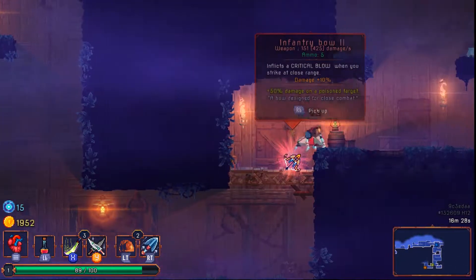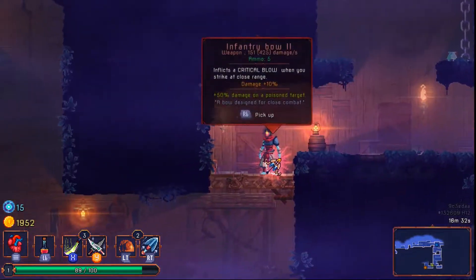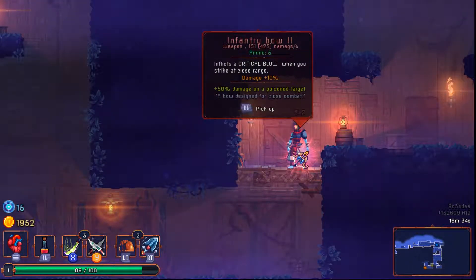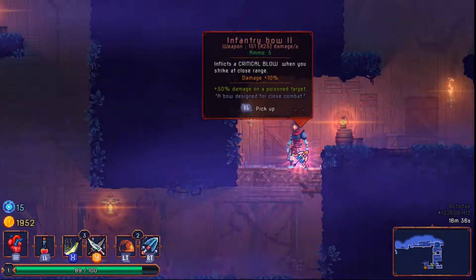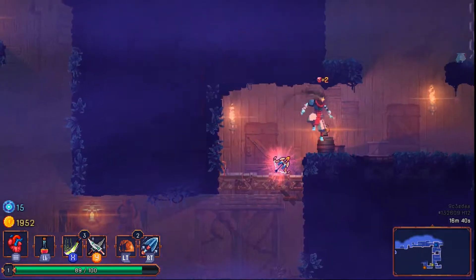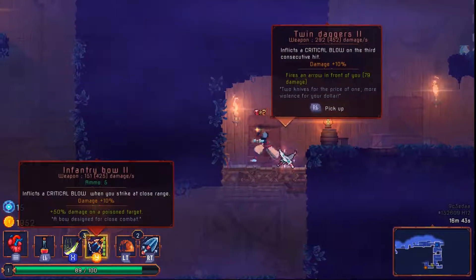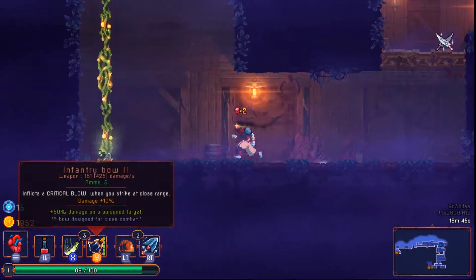One thing I do like that they've changed is now there's a times two above my head so I know I take double damage. It inflicts a critical blow when you strike at close range, and 50% damage on a poison target. We do have a way to poison with our turret, so I'm going to take this because it's a better range attack than what we currently have.